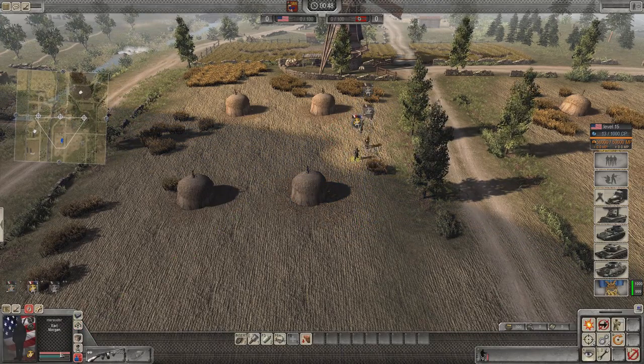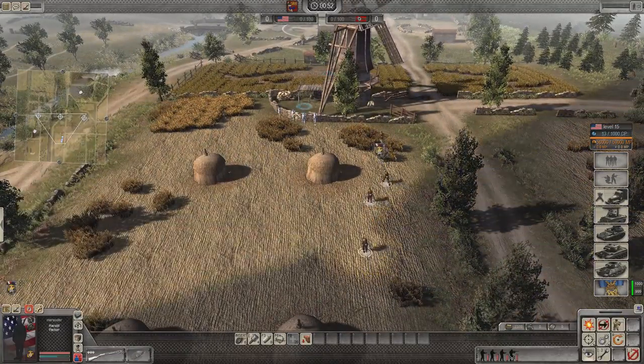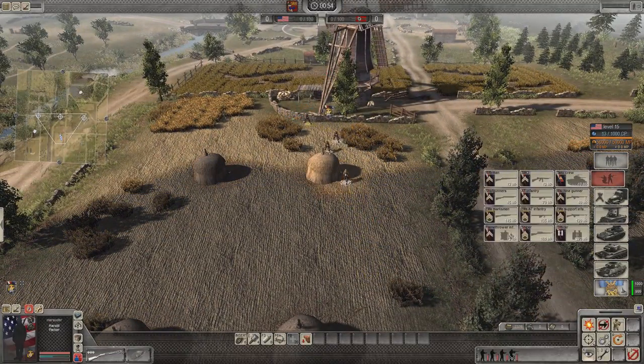They've also got a bit more hit points — 250 HP, I believe. So there'll be a bit of a choice between the two, if you want to have more close range combat versus long range combat with the 30 cal, if you're spamming infantry.